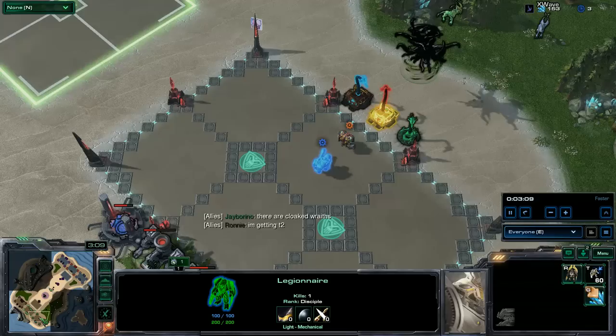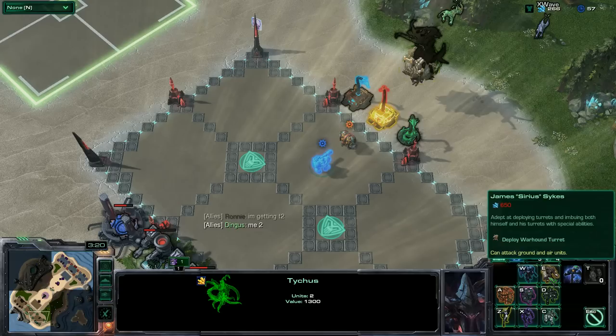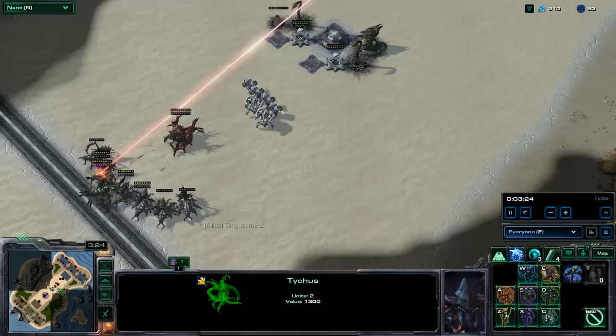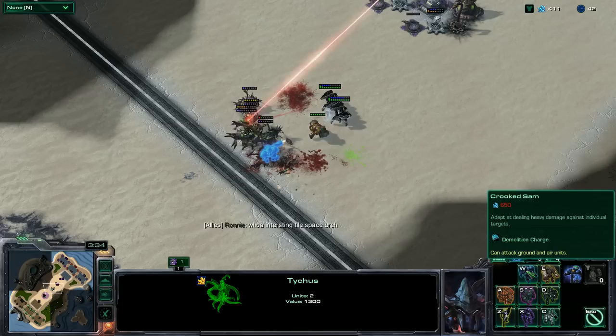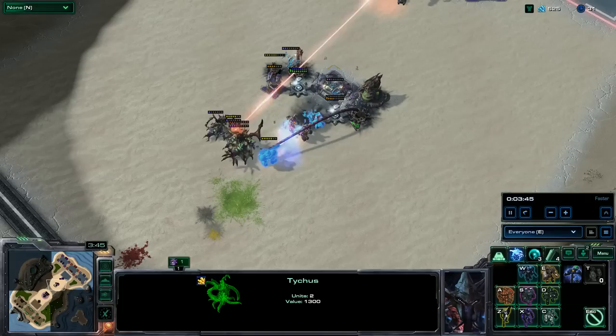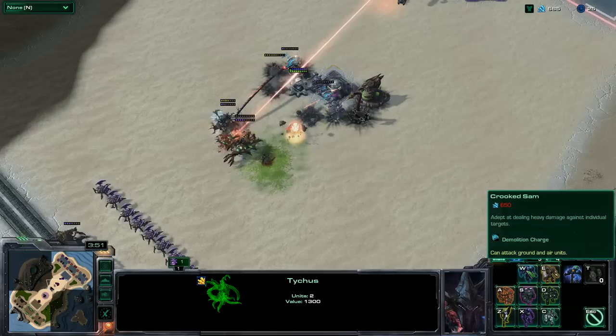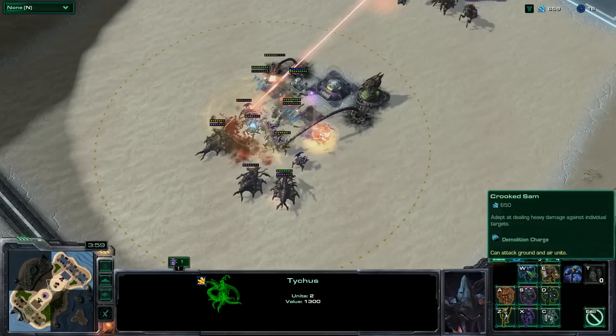So when you go into a game as Tychus, one common thing people will do is they'll review their heroes and think, which of these should I build? Well, I need damage — Crooked Sam and Sirius are considered the guns, right? So we get them for damage. Incorrect. Let me explain what these heroes should be built for. Crooked Sam — it's all about the demo charge. He has low HP, he can do some auto-attack damage, but that's not really what he's about. It's all about the demo charge. You want to use that against Alarak, against Alarak motherships, against other Tychuses, against Dahaka, against Hyperion. Those are the circumstances you build Crooked Sam. You do not build Crooked Sam just so that he can shoot his guns.